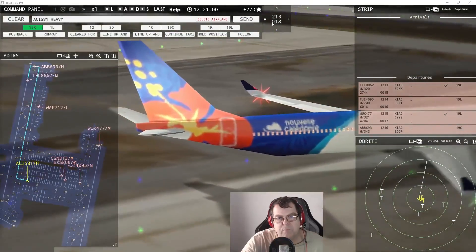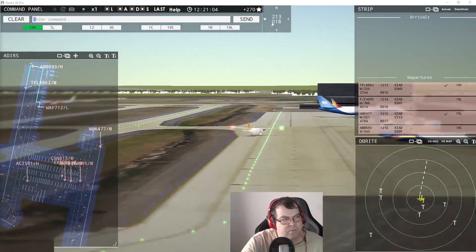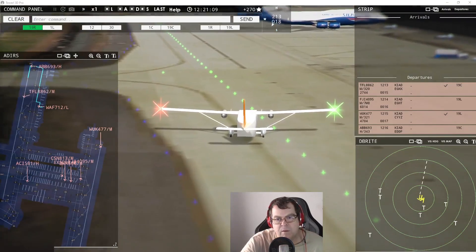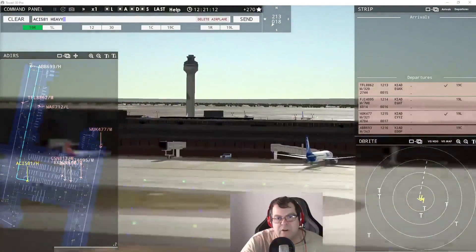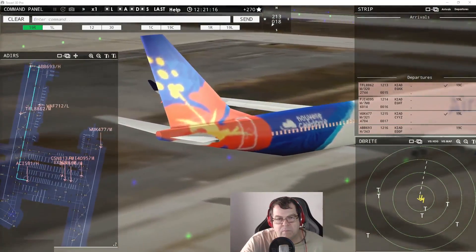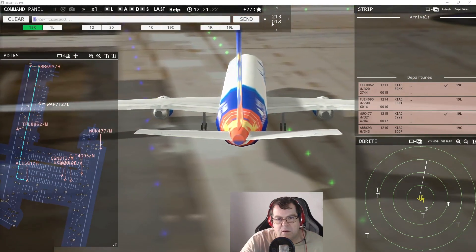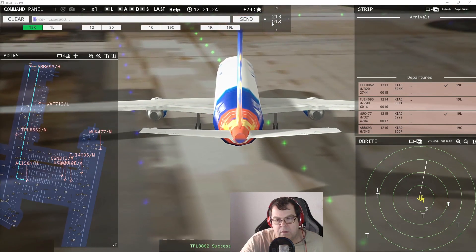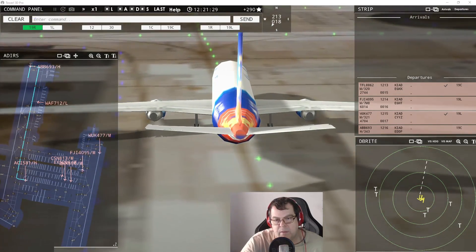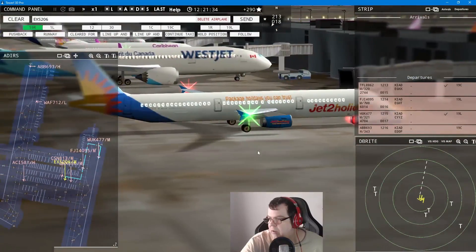Flamenco 712 requests taxi to runway 19er center — continue taxi. Air Callen 581 heavy requests taxi — runway 19er center via Yankee. Caribbean Airlines 636 requests pushback — oh, that's this one down there. Yeah, you'll just have to wait a little while. China Southern 813 requests taxi — I don't think that's going to work because he's going to start pushing out here.